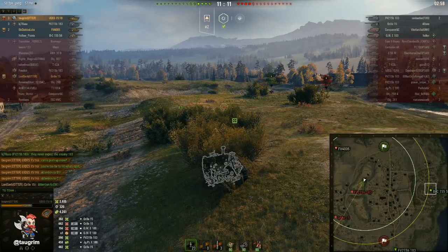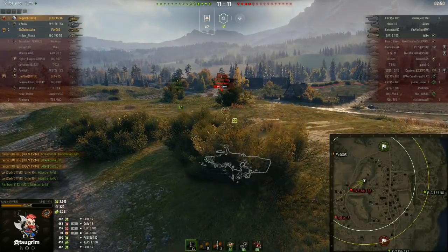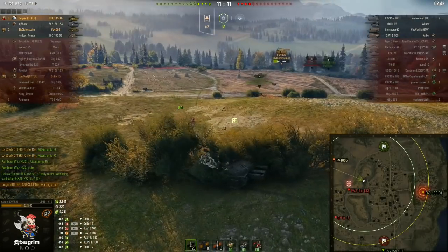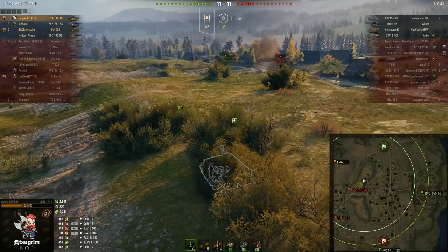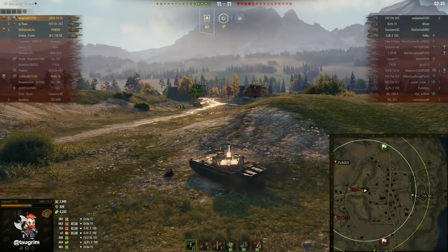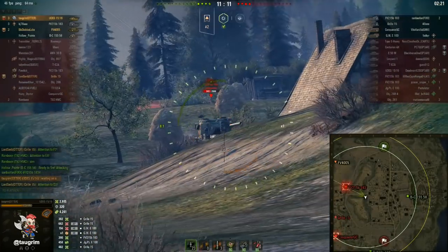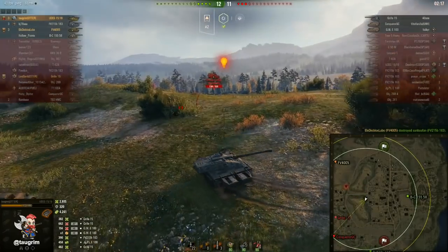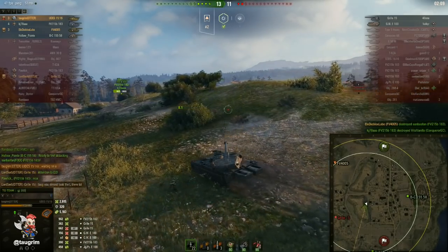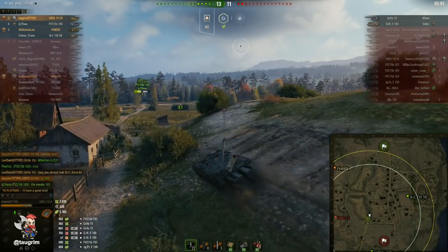Their Grille ran away southwest a long time ago when I spotted him near F7 — a player doing that usually signals deep camping. Our Bat.-Châtillon 155-58 repositioned to fire directly west and hit the 183. I figured he'd backed up, and I took a snapshot — you could argue that was unnecessary risk, but because he was spotted my platoon mate came up and just crushed him with HESH, which is brutally effective. Now we hold all the keys. I can't be one-shot by the Grille, and all the 183 needs to do is press W until he spots either the Grille or the arty.